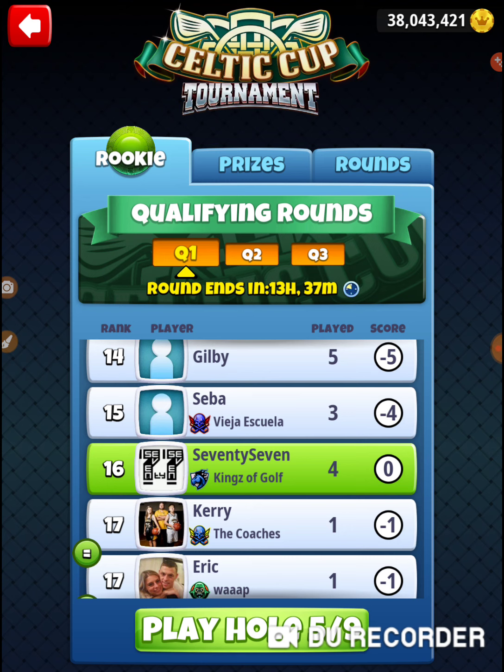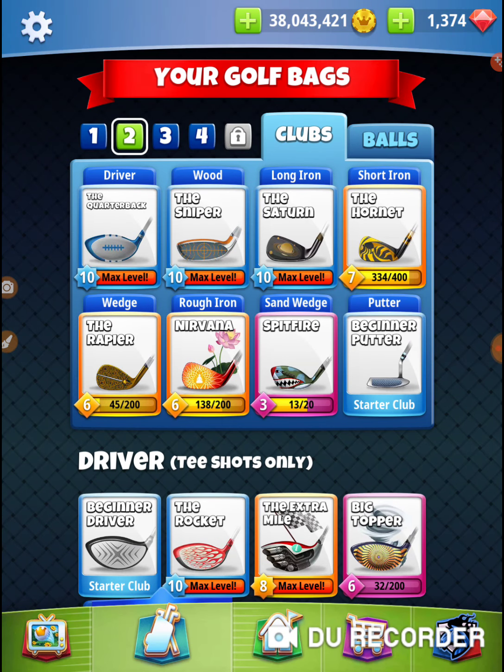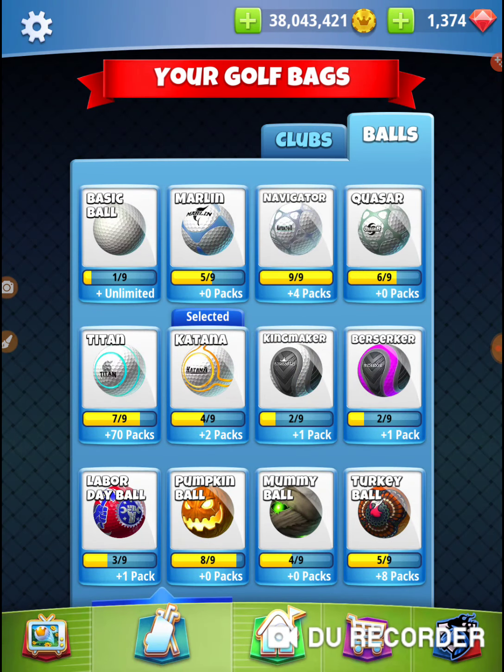I've got in my notes here a QB and a Katana. I'm going to try going to the right, so I'm going to bring a QB, a Katana, and a Hornet. Let's make sure we've got that in our bag — QB, a Katana, and a Hornet. We'll try this out.